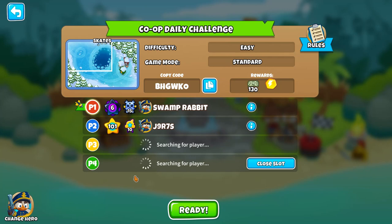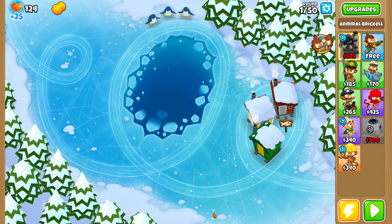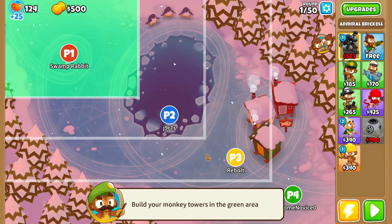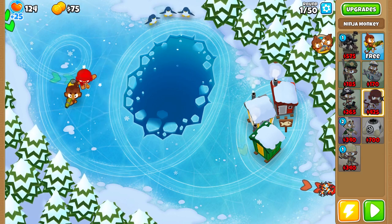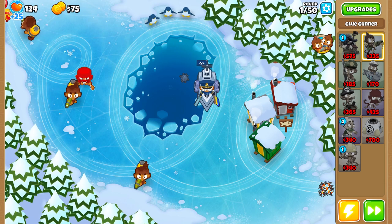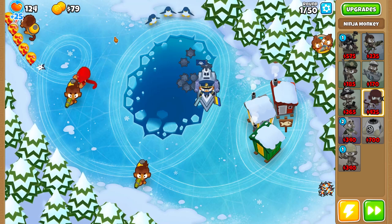Hi everyone, this is Swamp Rabbit and today I'm going to play the co-op challenge on just quick match. I'm not sure who these guys are but hopefully everything will go well. I've got the front section so I'll start out with a ninja and drop my glue gunner because it's free, but I won't have any water section on this map. These guys seem to have pretty good levels so they should be pretty good.